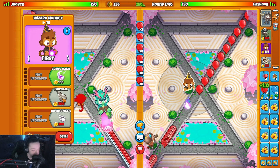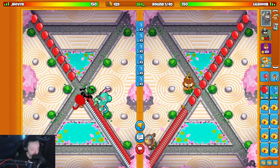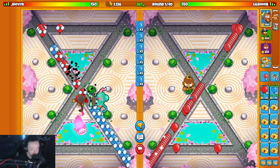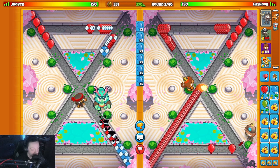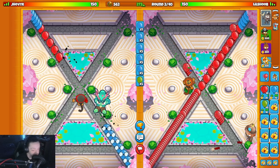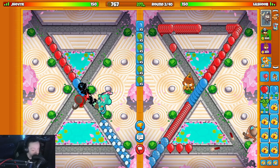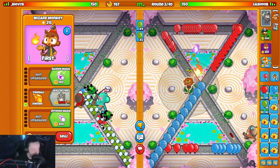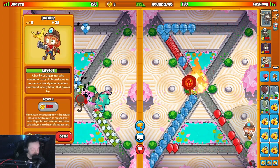We're gonna get fireball up when we can. Wait - I put my Bonnie in the wrong spot. No - I need my Bonnie over here. It's whatever, I don't care. I might leak a little bit because of that but it is whatever. Green him here. Bonnie will pop them - bam, there you go. Not really gonna leak here though. I clutch wall of fire up in time - oh we do! Alright, upgrade Bonnie next round, get my eco up, yellow balloon him here.